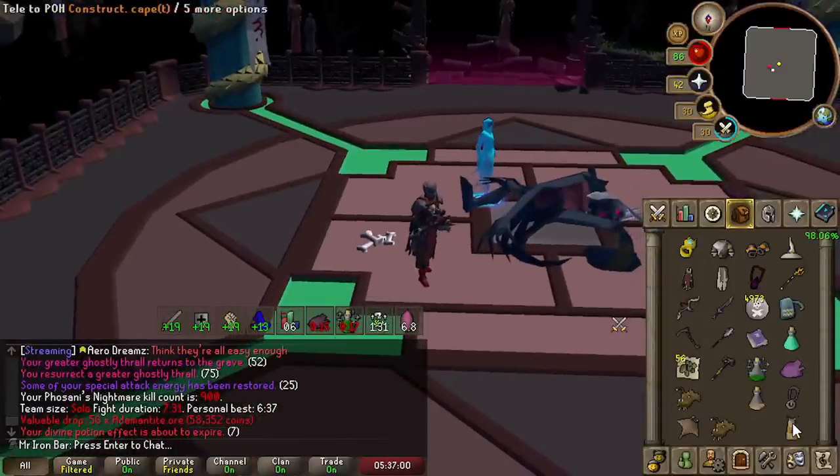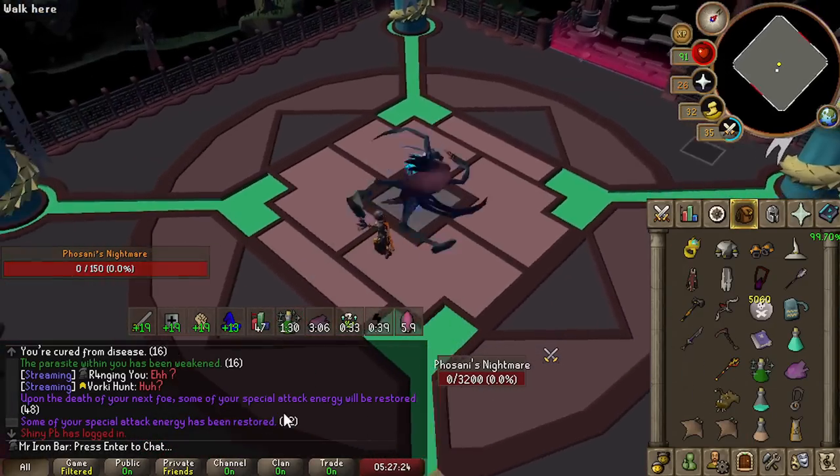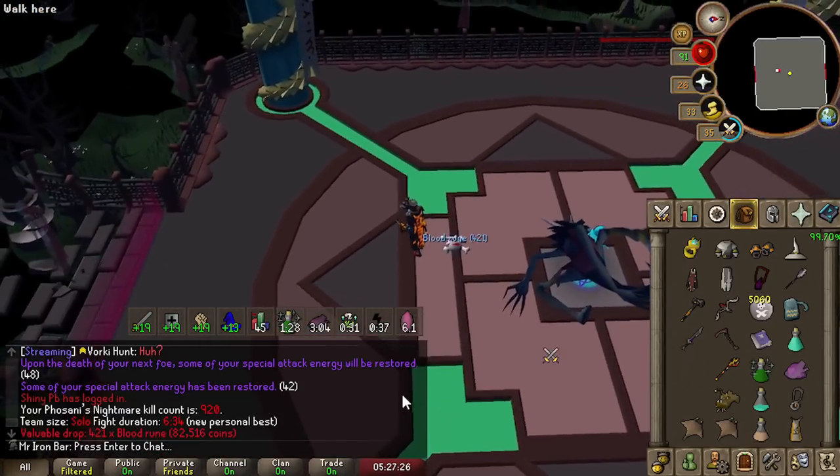900 KC, guys — 100 away from an orb rate just off of Fulsani. Definitely a decent time.